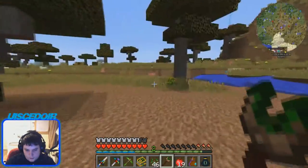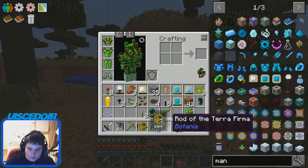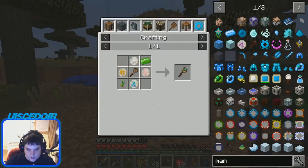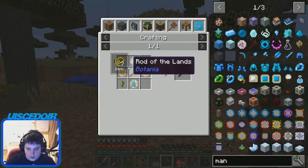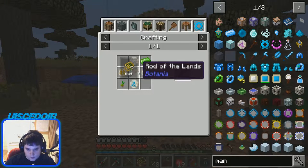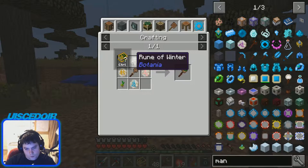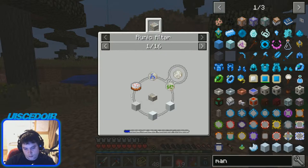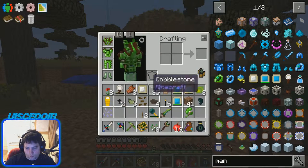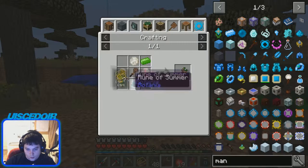That would be really good for building. So that's the Rod of the Terra Firma. It is quite a long recipe. You need basically all of the seasons' ruins, a Rod of the Lands, which I showed you last episode, pasture seeds, and terra steel. You need all this stuff — cakes, snow, and there's other ones for the ruins of spring and summer and all that.